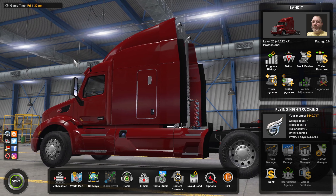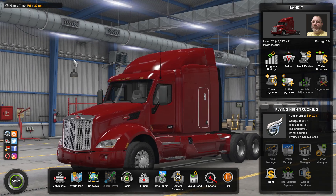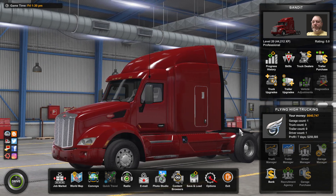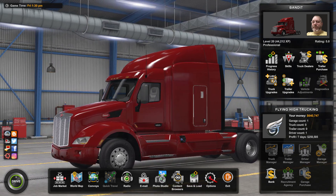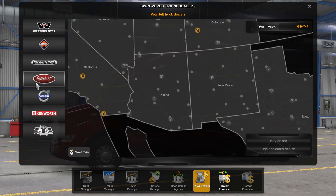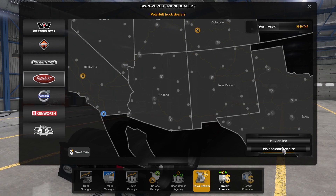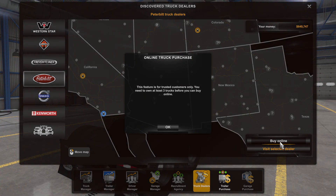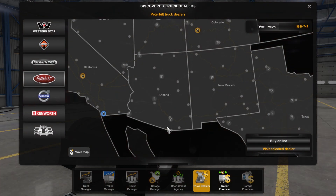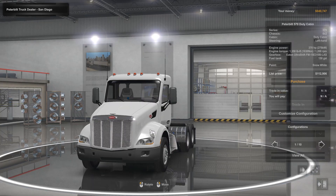Welcome back to Pure Trucking! We are here to buy our truck. We're at level 20, $640,000. Let's go find a truck dealer — we want a Peterbilt, we'll go to San Diego. I need to total three trucks before I can buy online, so we're just going to buy one truck and visit the dealer.